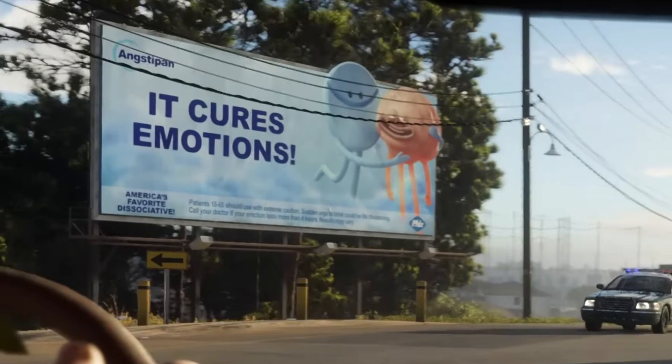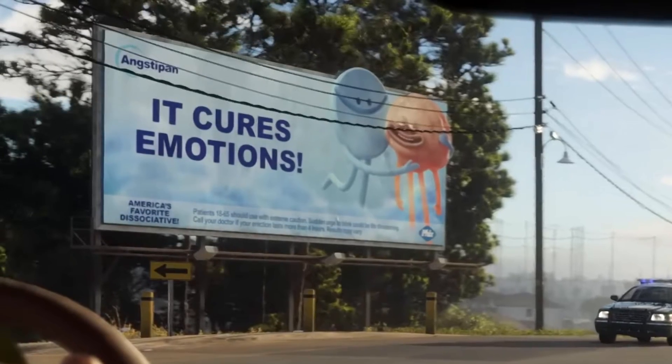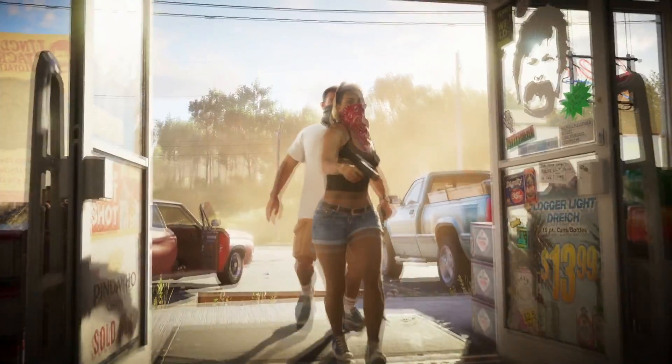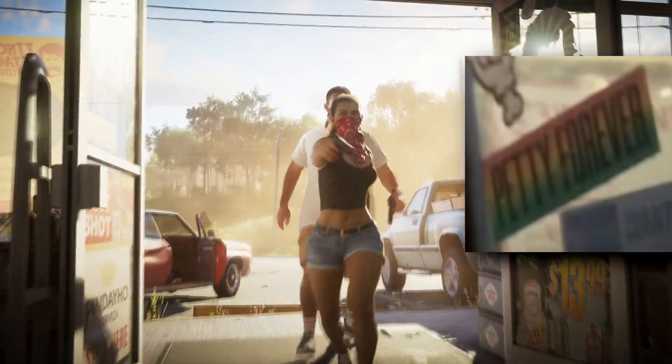In good old Rockstar style, you can find tons of hilarious billboards around the city that make fun of American people. In honor of Tom Petty, with one of his songs being used for the trailer, Rockstar decided to throw in a little sticker at the end that says 'Petty Forever' on the gas station door, so that was cute.